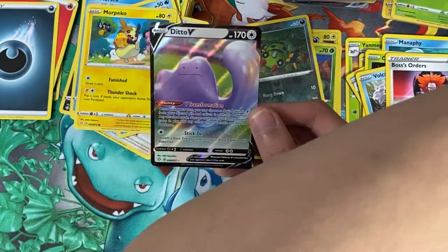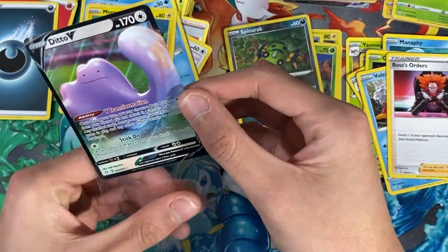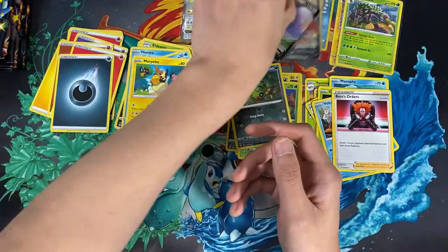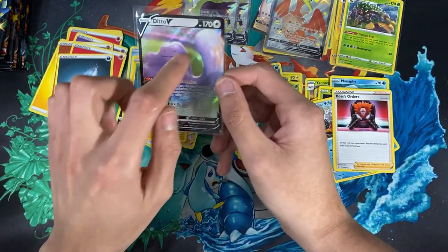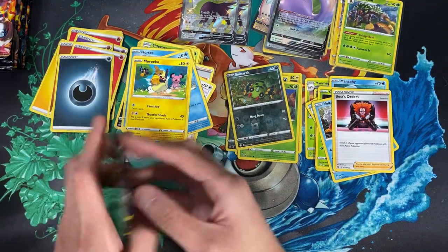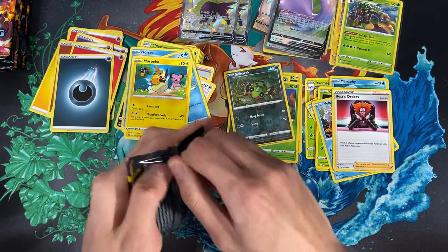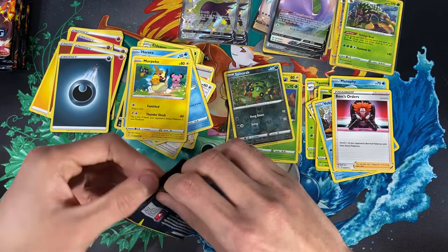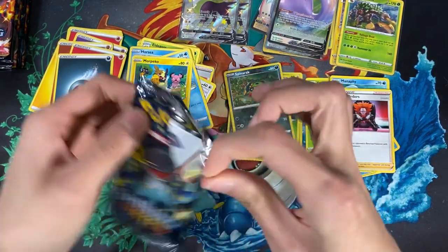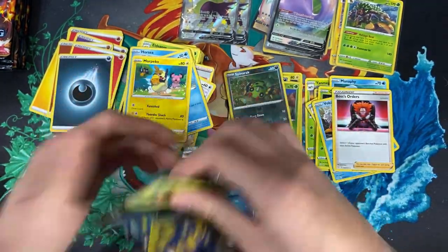But it looks like he's flipping someone off — like if he had fingers, you know what that would look like! He's in a bad mood, you can tell by his face. Come on now Ditto, you're too cute for all that!